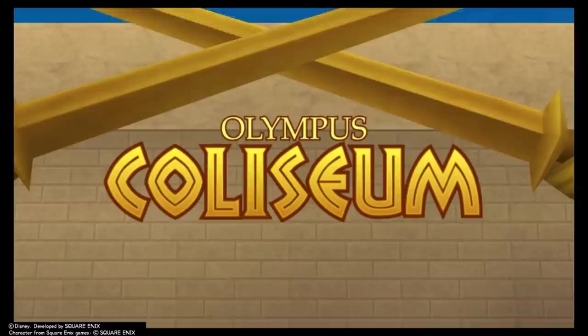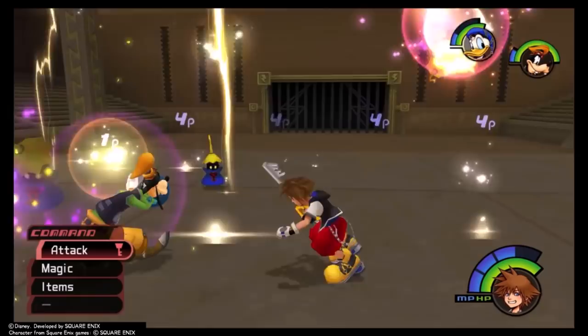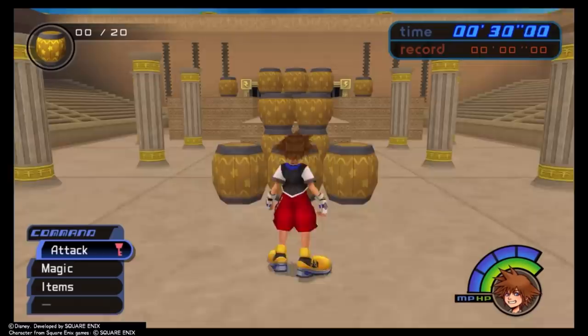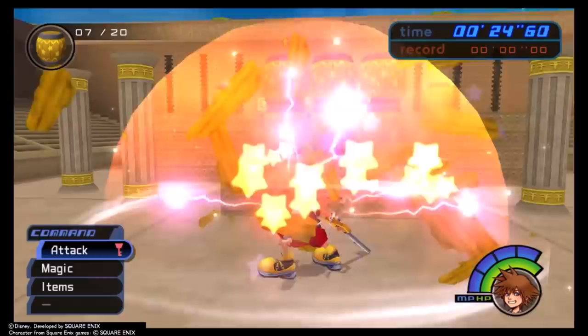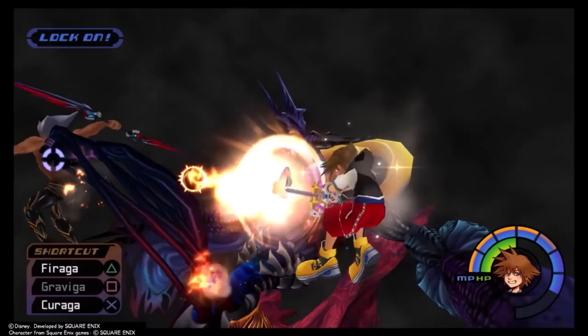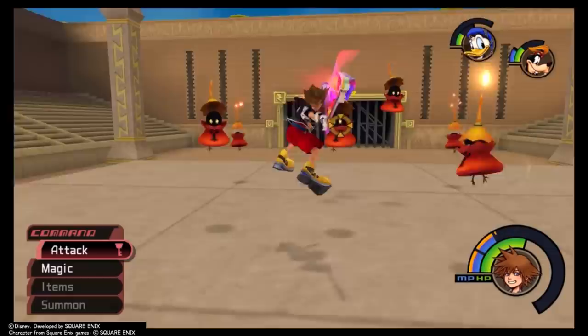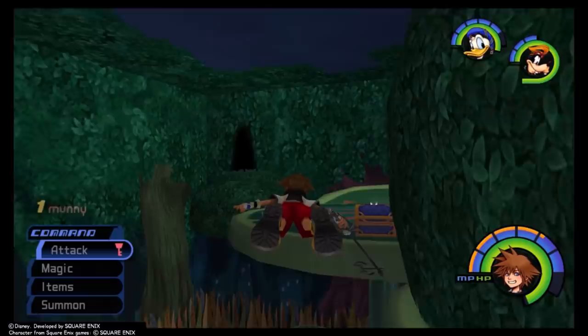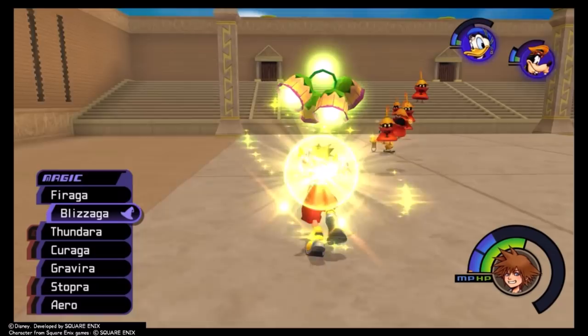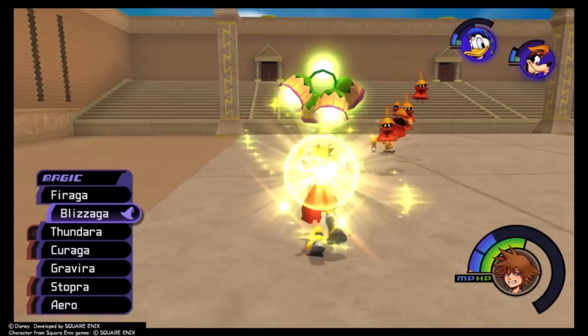I really struggled with where to put Olympus Colosseum, because the least generous but still fair description is three square rooms — one for bosses and wave after wave of mob fights. And yet, packed into those three rooms is a ton of charm and personality. The world lacks in physical space but makes up for it in content. Olympus is unique in that your first visit is likely shorter than even the tutorial world, but it serves as a great way to illustrate Sora's power creep throughout the game.